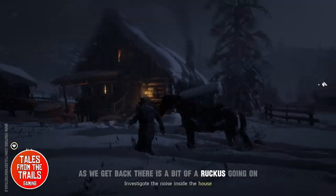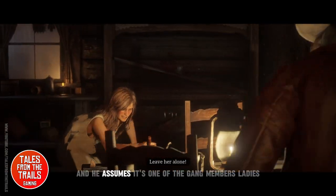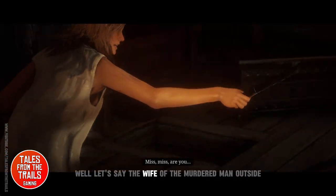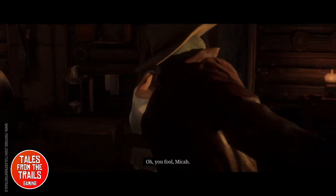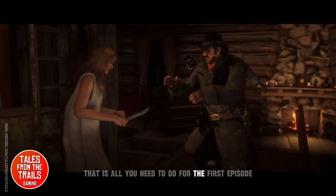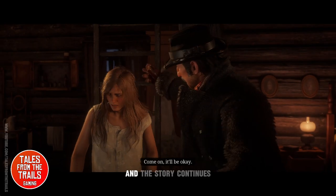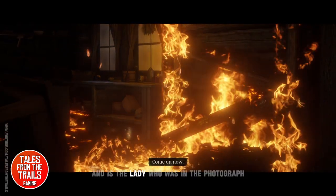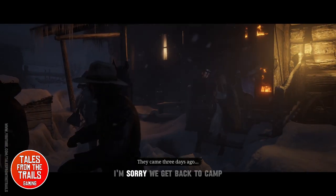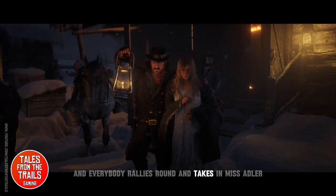As we get back to the house there's a bit of a ruckus going on. Micah found a lady in the basement hiding and assumes she's one of the gang members — she is not. It is in fact the wife of the murdered man outside. That is all you need to do for the first episode. They take the lady back to camp and the story continues. She is the lady from the photograph we picked up while exploring the homestead. Everyone gathers round and takes in Miss Adler.